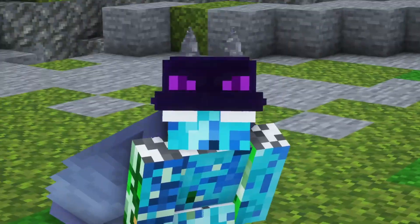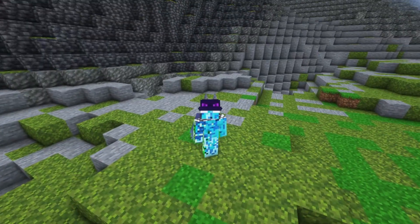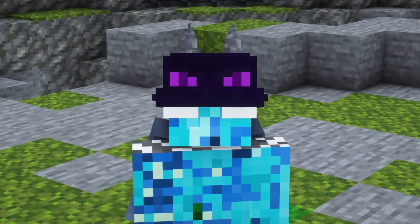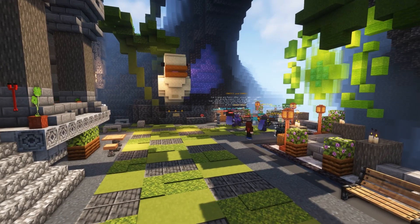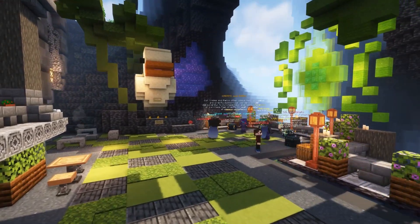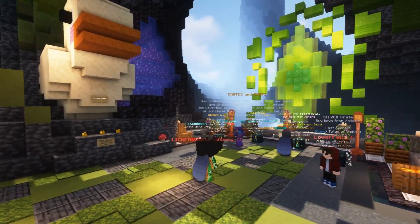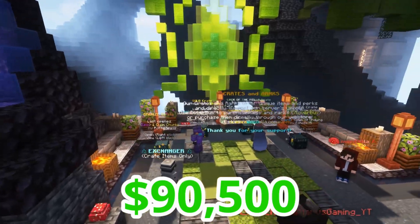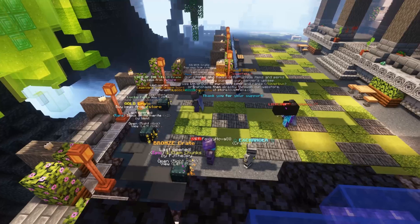Today we're going to take a look at all of the items in the Lucky Fela NPC and I'm going to try and give you some ideas on how you can use them to improve your builds and designs of your bases. There are 10 items total in this NPC costing 775 L bucks or $9,500. Honestly that's not as bad as some of the other NPCs so I can't wait to see what these items actually are.